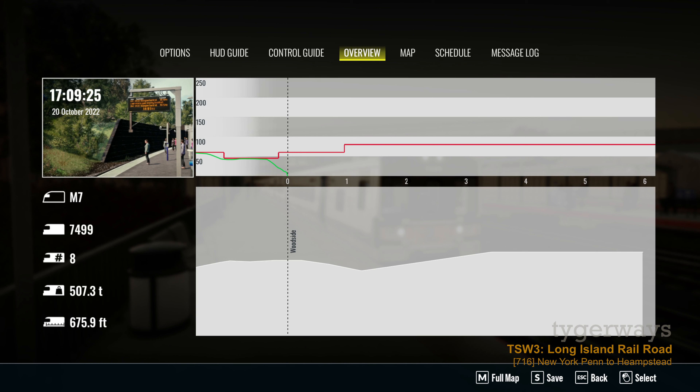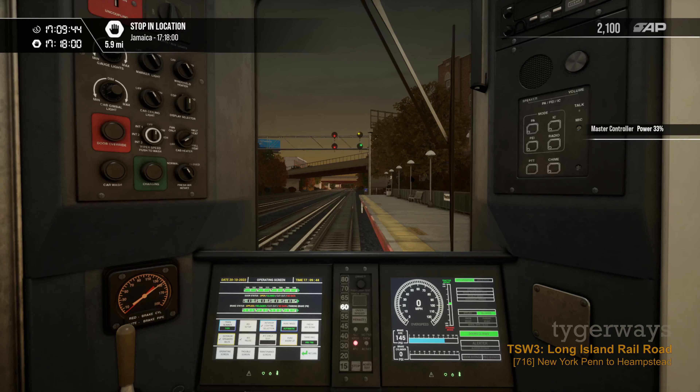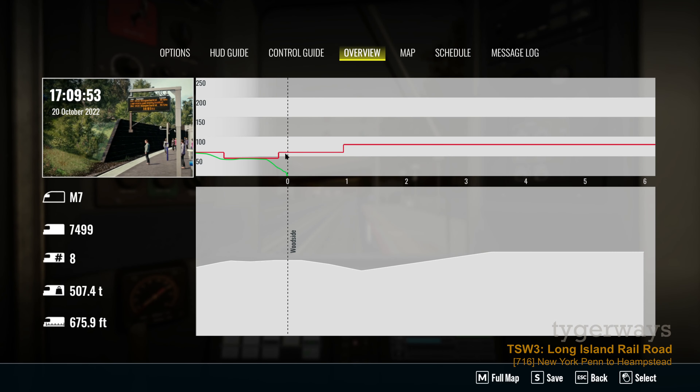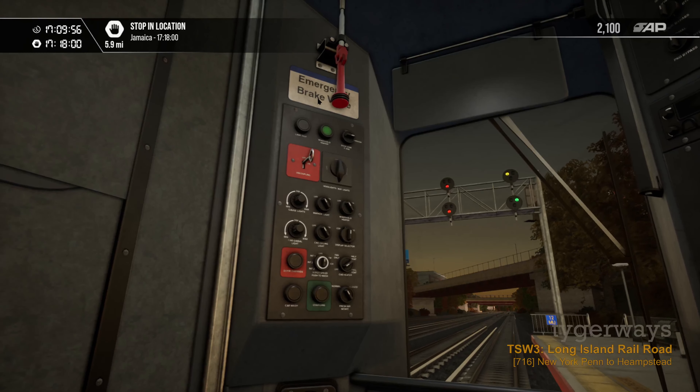So we can continue driving. From what we can see, we have here a yellow over a green — this is an approach medium aspect, and I think this is the last color signal we are getting here. Our cab signal indicator is still telling us 60, and if you look at the speed line it is actually right. We are through this 45 section — it ended at the station. We can accelerate to 60 and then it will upgrade to 80. This is where the cab signaling system will actually work.